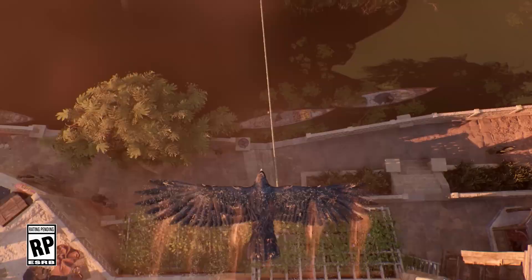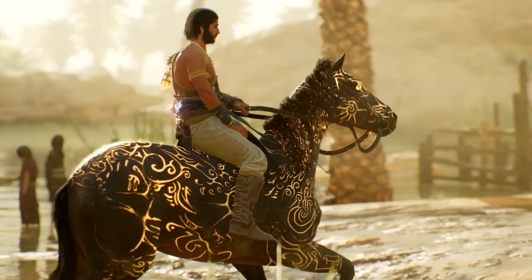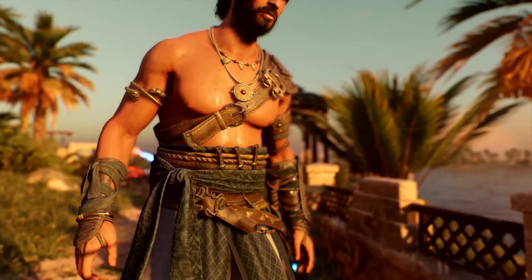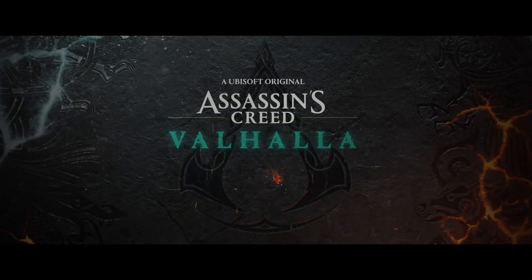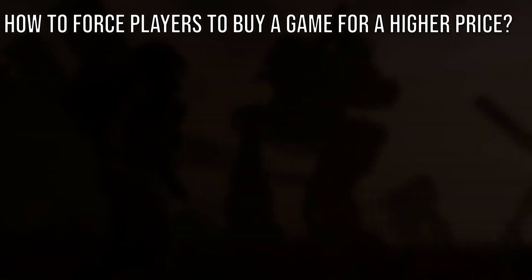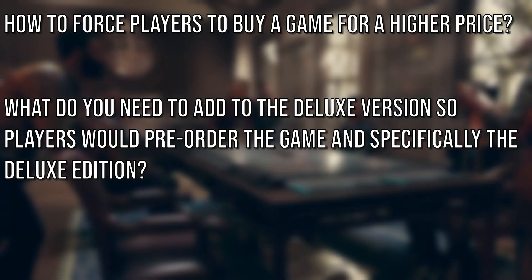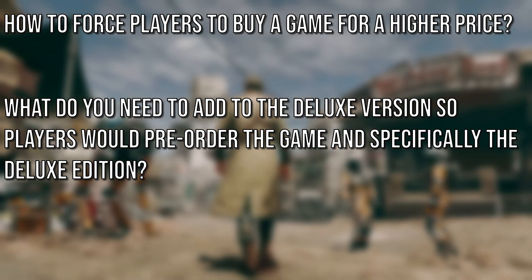The most popular cost-increasing approach is the so-called deluxe edition. Usually they include some sort of cosmetic items, or they make items that you can get later in the game available from the start. They may also add some digital art books or soundtracks, and sometimes the above-mentioned DLCs. But that wasn't enough to convince players that it's worth the cost, and here come several questions: how to force players to buy a game for a higher price? What do you need to add to the deluxe version so players would pre-order specifically the deluxe edition?